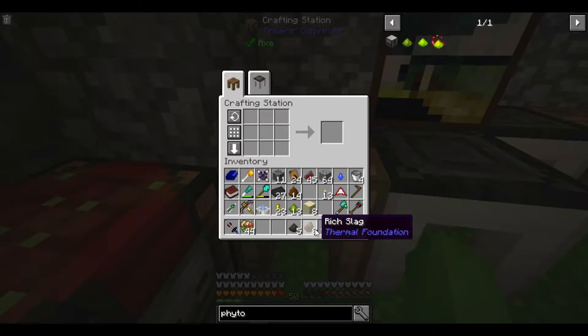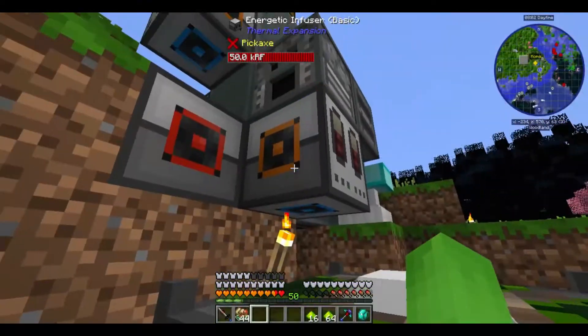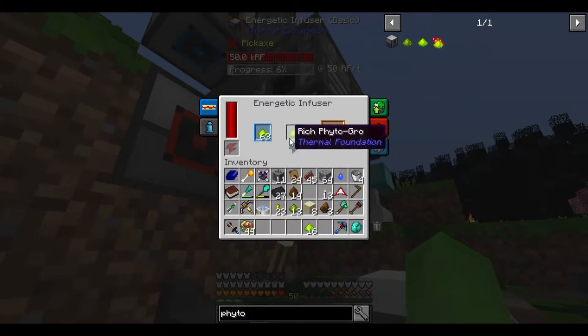So hopefully if I put this here, this here, and this here — oh, that gives me 16 per recipe. Never mind, I don't need to worry about this at all. I was worrying that I wouldn't have near enough, but this is not going to be an issue. And that's already making Rich Phytogrow very quickly.